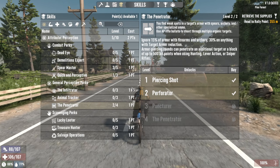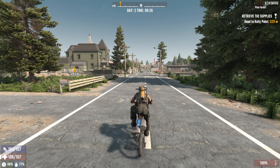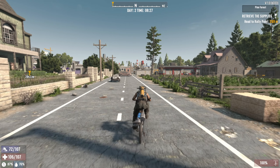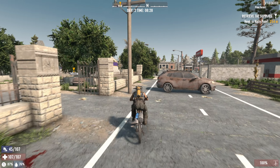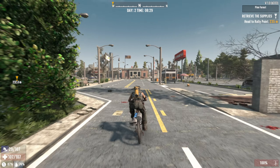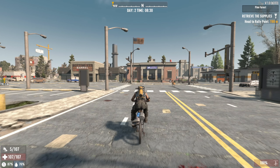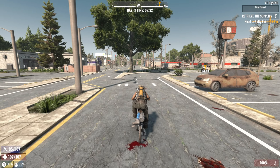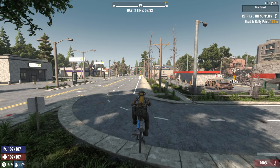Turn in our first tier two quest. Take the glue, this is all I can spare, and more jobs. Let's go over here, we'll sell it, put our dukes over here as well. Keep that chilly on us, we may need it.